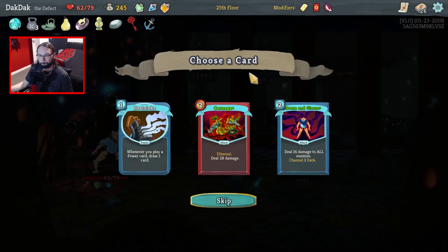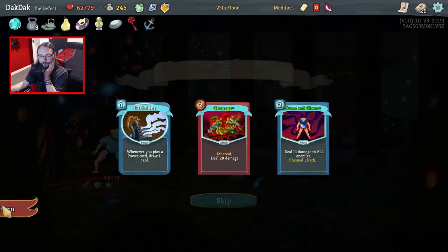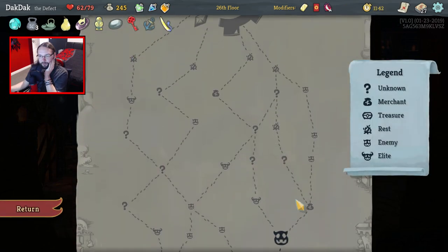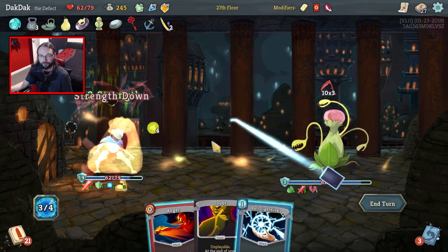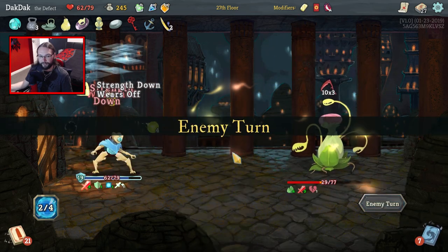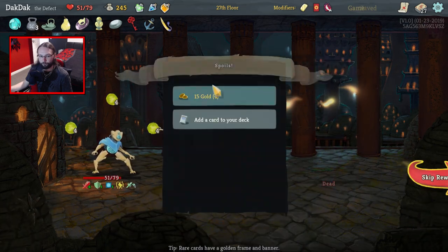Do we need Carnage or Doom and Gloom? I don't think we do — we don't really like two energy cards at the minute. One energy cards are better, one or zero energy. We skipped there. Doom and Gloom's AoE would have been fairly nice but never mind. We need to get rid of that doubt at the shop. Multi-attacker — that is bad times. You are doing 30 damage. Holy Jesus! We're only taking 11. Can we kill you this turn? We can't — we crushed you, actually.